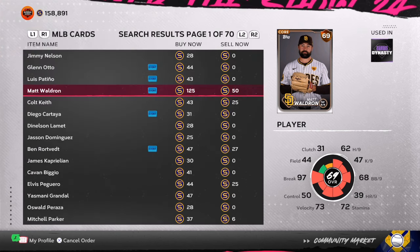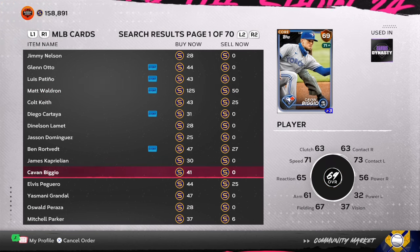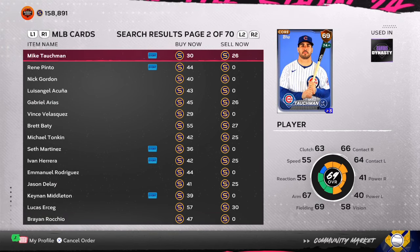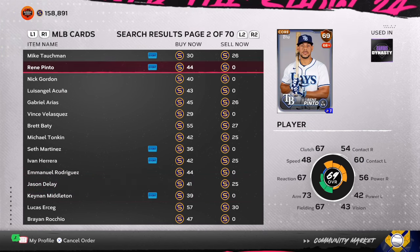Right now, as you can see, I am getting these cards super fast — as soon as I put the order in they are coming to me. I'm able to do 60 to 70 of them at a time and make a quick 5,000 to 7,000 stubs. There's really not much to do in the game currently until the new program comes out Friday.